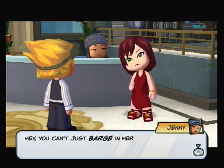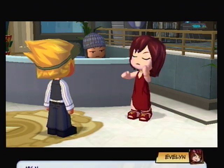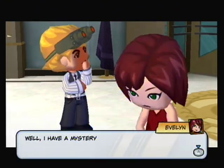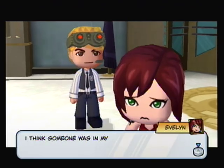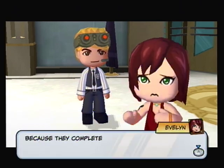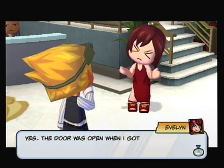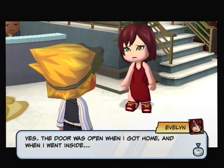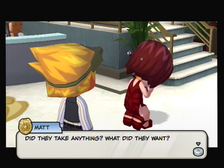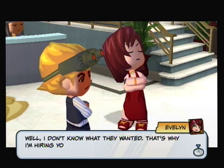'Hello — where did you come from? Hey, you can't just barge in here without an appointment! Matt, do something!' 'Matt? My name is Evan Gray. I understand you help people with mysteries.' 'I try to.' 'Well, I have a mystery. I think someone was in my apartment while I wasn't there.' 'And why do you think that?' 'Because they completely wrecked the place before they left.' 'Well, I'd say that's pretty compelling evidence.' The door was open when she got home, it was awful — they took things, but she doesn't know what they wanted — that's why she's hiring us.